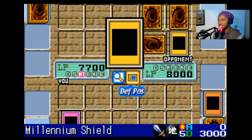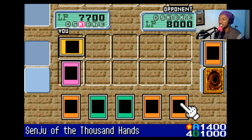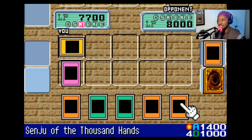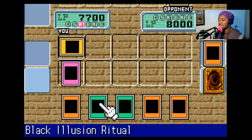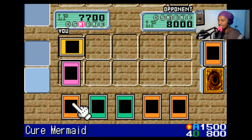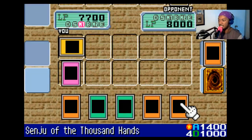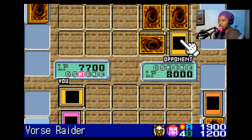I'll draw for my turn, and then I'll switch Millennium Shield into defense mode! Let's see, I drew Senju of the Thousand Hands, which allows me to get one ritual monster card from my deck! I can use that to pull Relinquished, and then play him, but I wanna wait a little bit. There's nothing else I can play that'll stand up to his Force Raider's 1900 attack points!